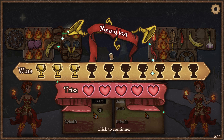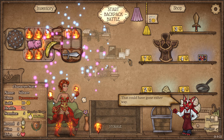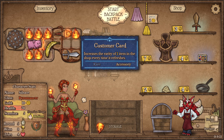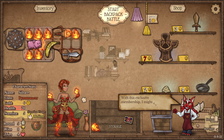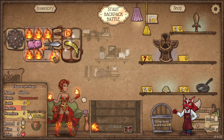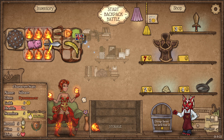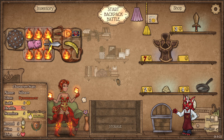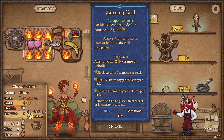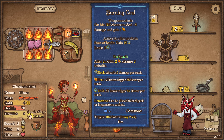Yup, barely losing that. That would be kind of nice — grab that. Now burning sword, in addition to burning torch. I could just run this here, actually, come to think of it.